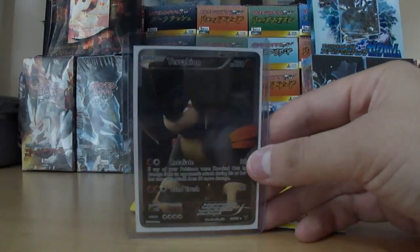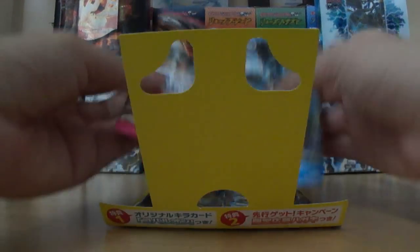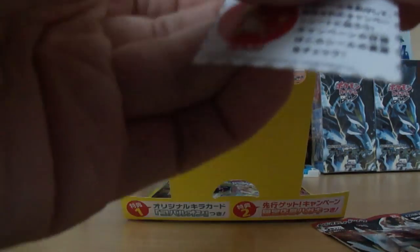Keep in mind, I already have a full art. It's that Terrakion from the random Pokemon booster pack — I didn't expect that. And here's something with Charmander on it. I have no idea what this is, but I just sort of ripped it a little bit, so I'm just going to keep it like this. It looks like a sticker, honestly.